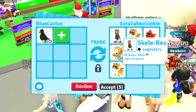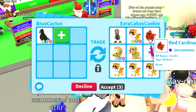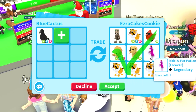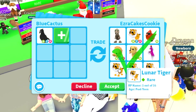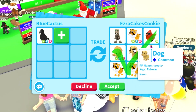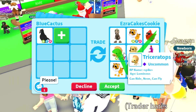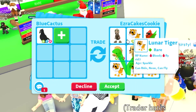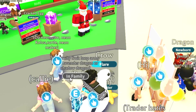This person is offering up a Skelly Rex, a Lunar Tiger, a Neon Lunar Tiger, a Red Cardinal, a Triceratops, a Neon Dog, a Ride Potion, and three Lunar Tigers. Lunar Tigers aren't that good, neither is the Dog. The Skelly Rex is actually pretty low value, same goes for the Red Cardinal. The Neon Lunar Tiger and the Neon Triceratops hold a little bit of value, but unfortunately this isn't that good of a trade. I feel so bad, but it just isn't fair.